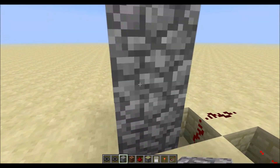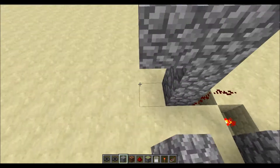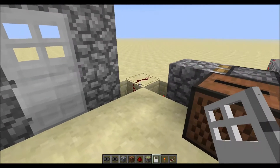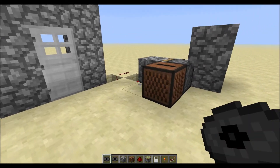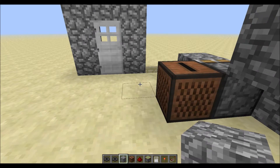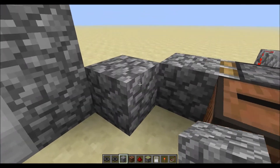Put your cobblestone up above and make it kind of a door shape. Now we've got the main idea down where it opens and closes.